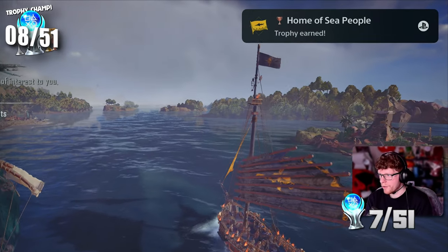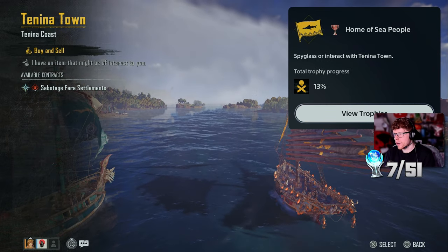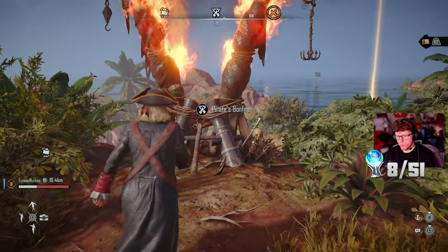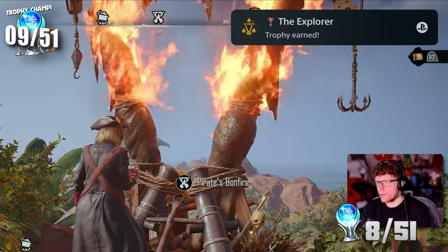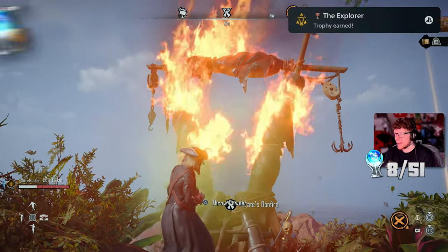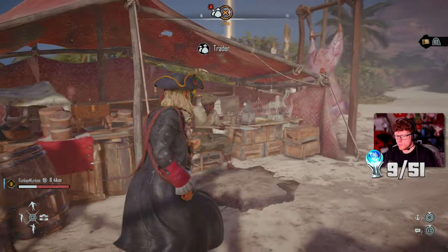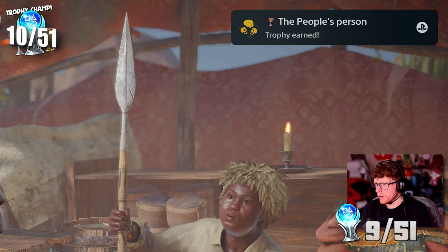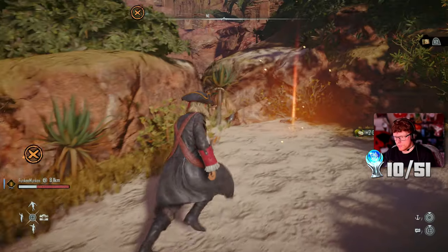Shortly after I discovered a new area - this is one of many of these types of trophies. I got 'Home of Sea People' for using the spyglass on or interacting with Tanina town. Then I got a trophy for lighting three of the bonfires - 'The Explorer.' And then 'People's Person' for talking to 20 interactable NPCs.